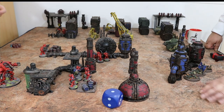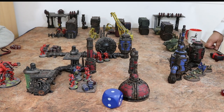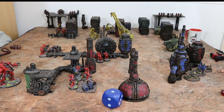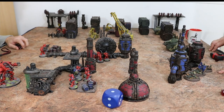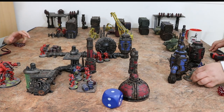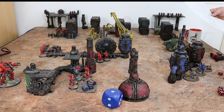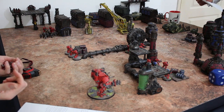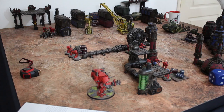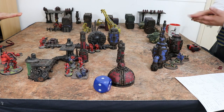If you had loads of units on the table you'd put a marker down, but I'm pretty sure we can remember our seven units. I'm going to activate this unit. That's three autocannons. A weapon has three stats: its range, its attacks — basically how many shots each one makes — and an AP value, which modifies the armour. I have A3 on an autocannon, so that's nine shots from that unit. When I shoot, I just have a quality — five up, hitting on fives, no modifiers. Three hits.